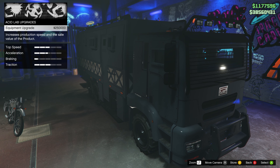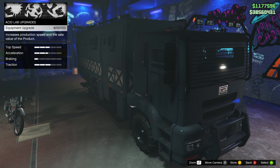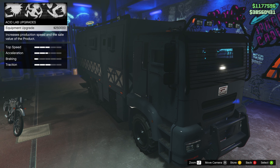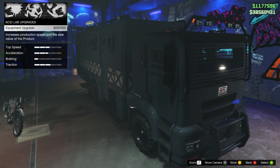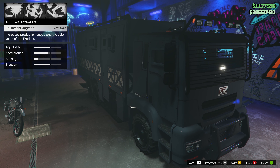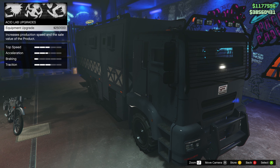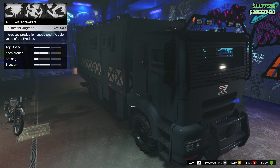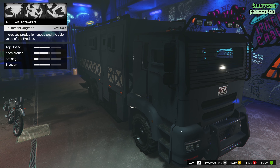Acid Lab upgrades — it's this one right here. Equipment upgrade. You can only do this if you've done the 10 missions. It increases production speed and the sale value of the product — you have to do this. Think about it: the truck itself costs 750k, and then 250k for the essential upgrade, so you're looking at a million to be able to take full advantage of this.